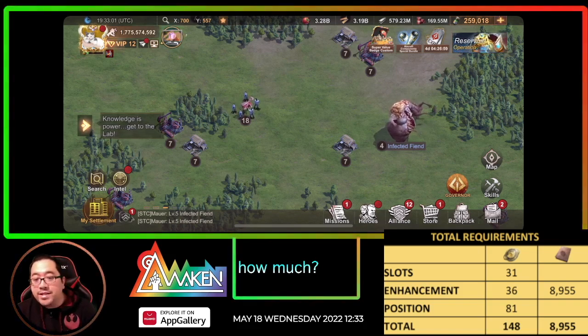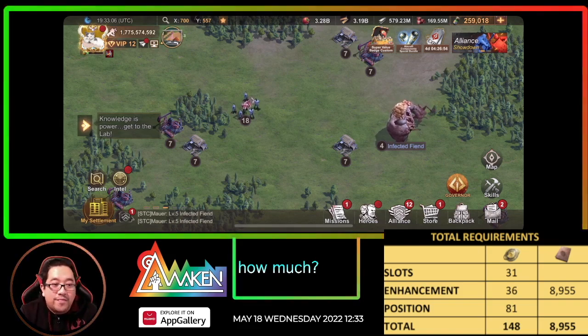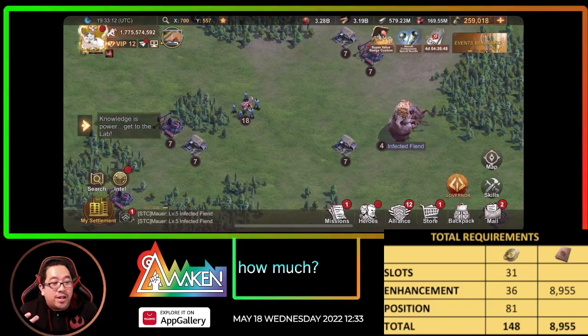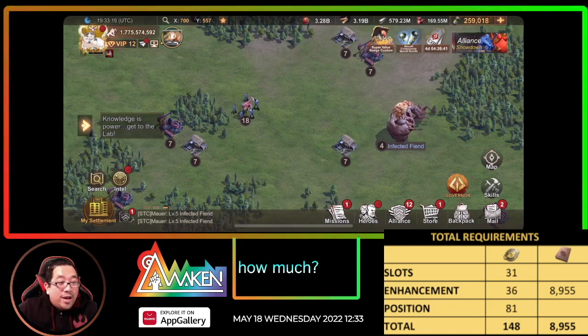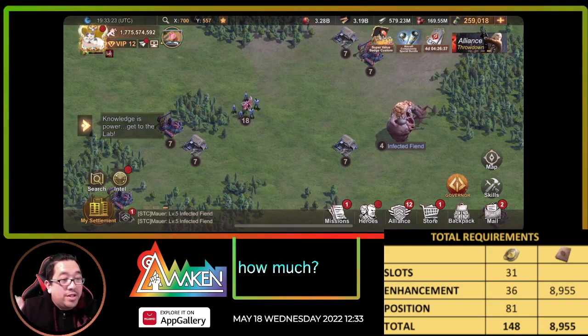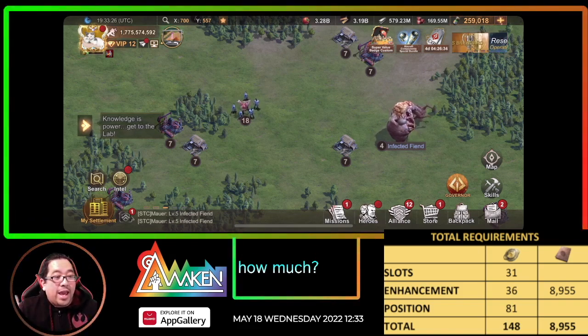So the servant badge slot — you have to wait one day per slot. In the first slot it's gonna cost one, the second slot costs two, and the third slot costs four. Then six, eight, and ten.